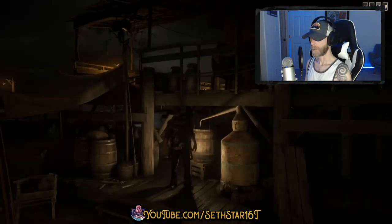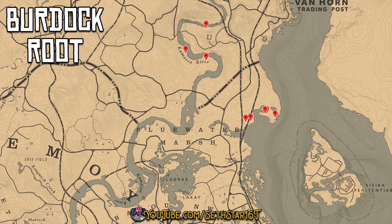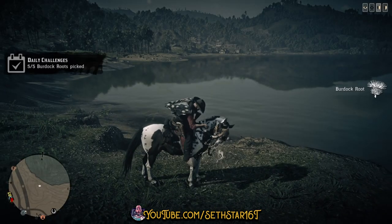60 Second Red Dead Online Daily Challenge Guide. May the fourth be with you. Number 1: Burdock Roots Picked. Marked on the map by the red pin points, and that's a good place to start. That's the area we're working today.